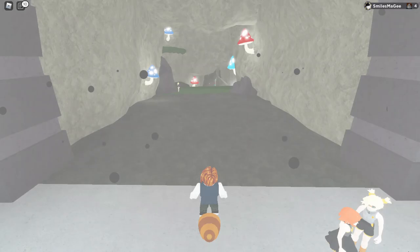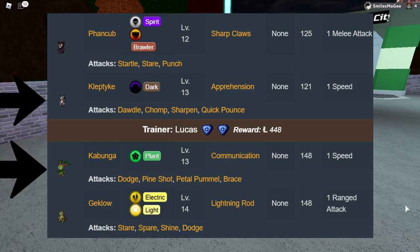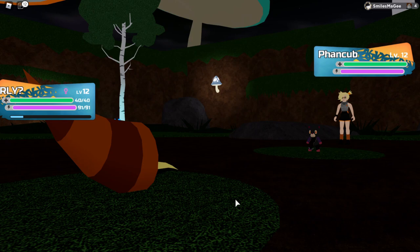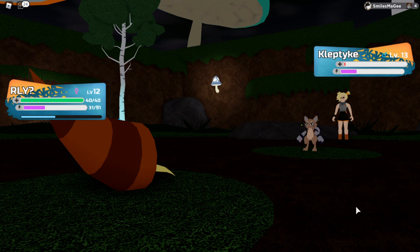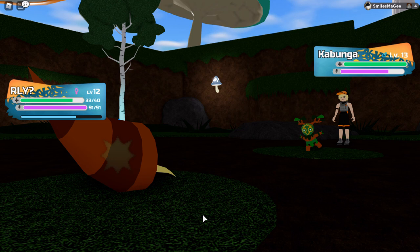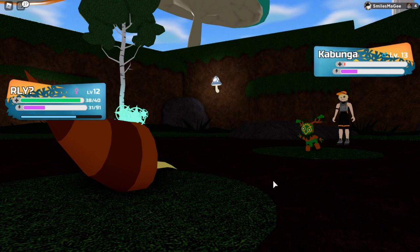The next fight was against Lucy and Lucas. I was a little afraid until I found out that Bug was effective against two of their Lumions. I leveled up to level 12. Kleptike is dark, so Bug was effective against it. Next was Kabunga, which was also weak against Bug — except Kabunga is faster than mine, so it was pretty annoying. I spammed Bug Bite while Kabunga spammed Pine Shot, which deals a lot of damage. I lowered it to 1 HP, thought I wouldn't survive another hit, so I healed up and finished it off.